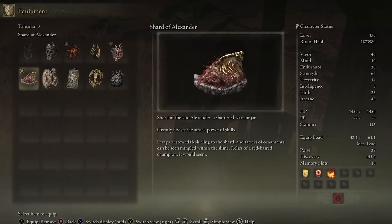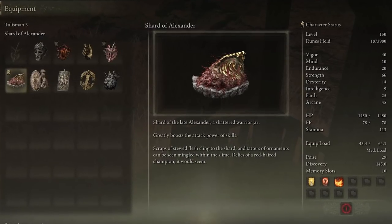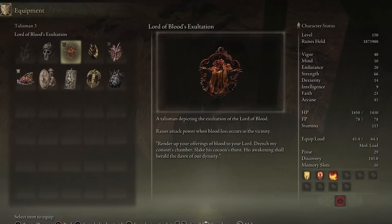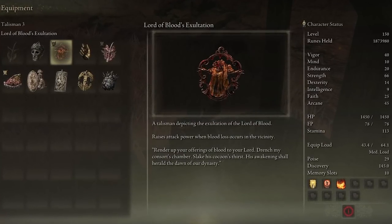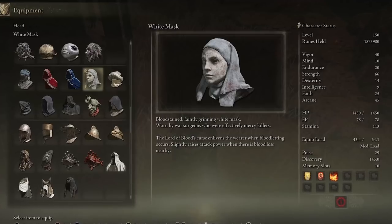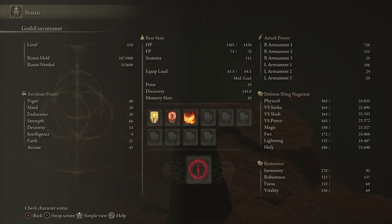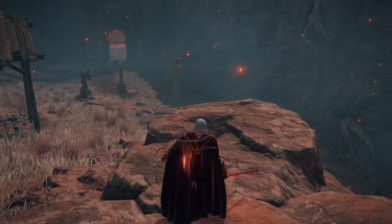The third talisman is the Shard of Alexander. It increases the attack power of your skills by 15%. You get this one by finishing Alexander's Quest Chain. The last talisman is the Lord of Blood's Exaltation. It increases your attack power by 20% for 20 seconds when there is a blood loss in the vicinity. Along with the White Mask, which also behaves the same way, increasing your attack power by 10%. Together, after using a weapon with a bleed Ash of War, you are looking at a plus 32% increased damage.